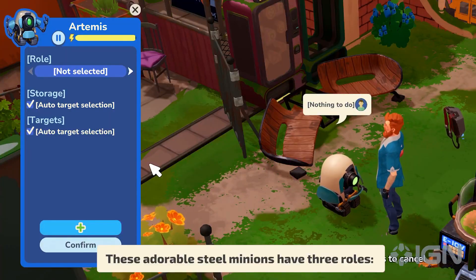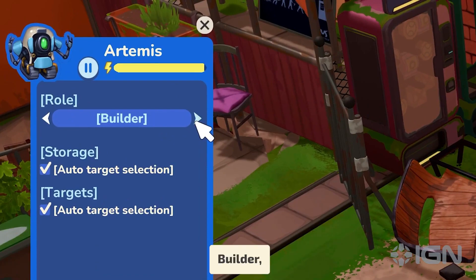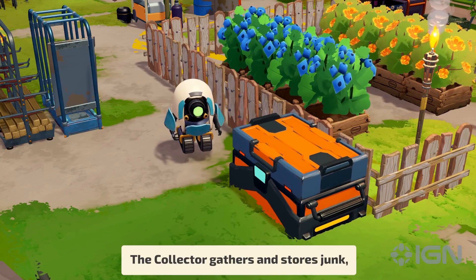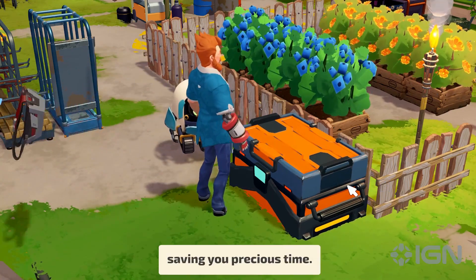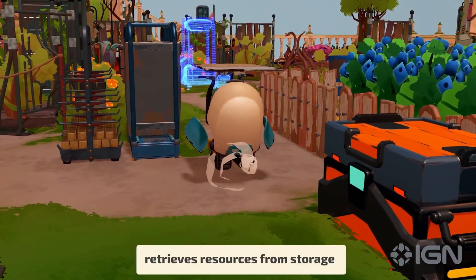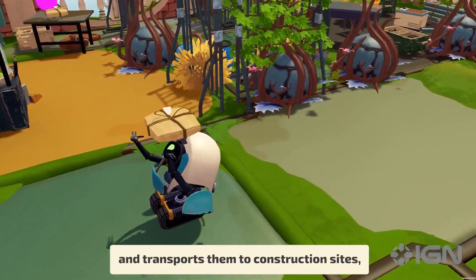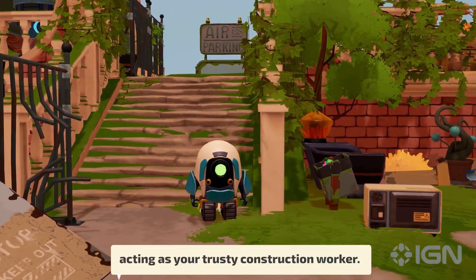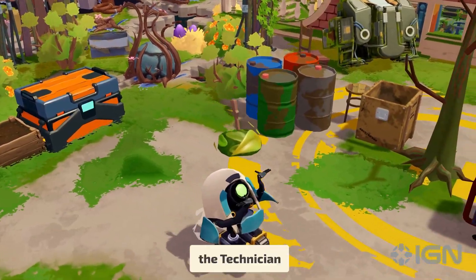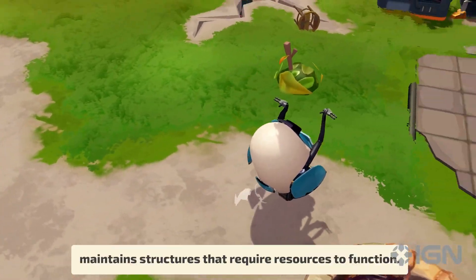These adorable steel minions have three roles: Collector, Builder, and Technician. The Collector gathers and stores junk, saving you precious time. The Builder retrieves resources from storage and transports them to construction sites, acting as your trusty construction worker. Lastly, the Technician maintains structures that require resources to function.